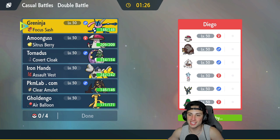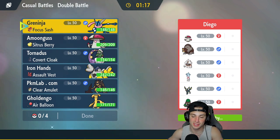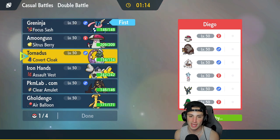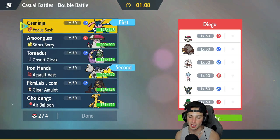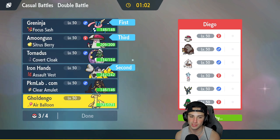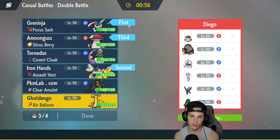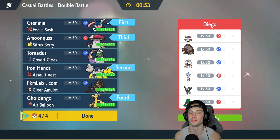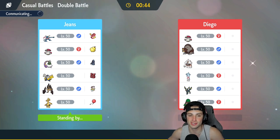Match two is on its way — we're going up against an Ursaluna Trick Room team. I definitely want to bring Iron Hands again, Greninja, and Amoonguss could also be pretty solid. So I'm gonna lead Greninja and Iron Hands — Fake Out is going to be powerful. Then I'll bring Amoonguss because Amoonguss is phenomenal in Trick Room, and probably Gholdengo too. Ursaluna Trick Room teams are absolutely phenomenal — I was testing one out and Ursaluna is top tier.